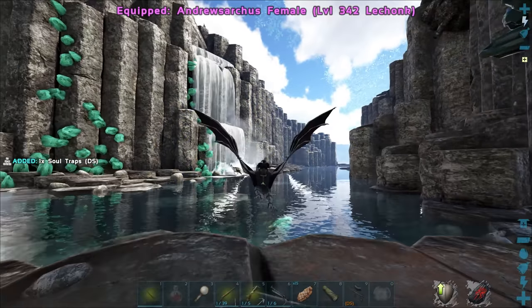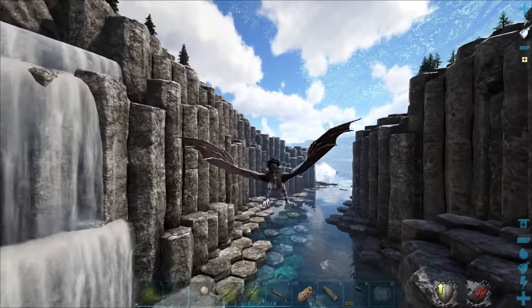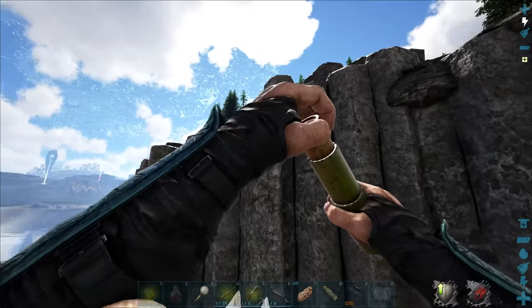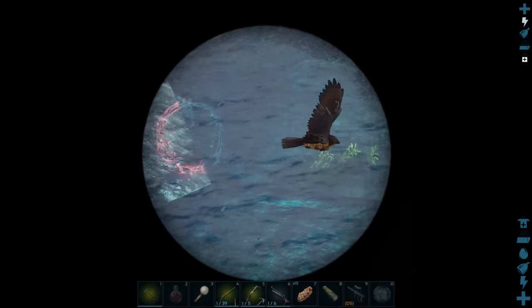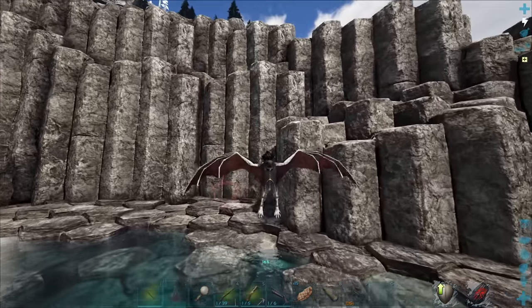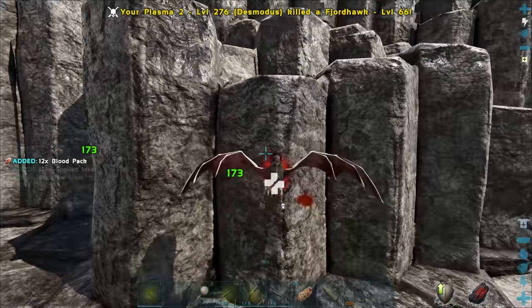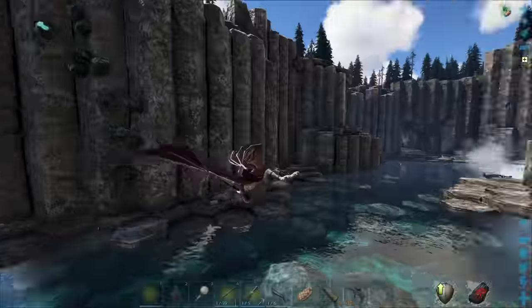I'm going to use the desmodus here since we're already in this area — it'll allow me to find these dudes a little easier. If they're just floating around I should be able to ping them. There we go — got one right here. Is that another one? Oh it's a dillo. Hello! Yeah, there's one right over here, and you're level 66 which I will kill because you're not needed. The first hit on them is just like zero damage for some reason — it's very strange. You have to hit them again and again.